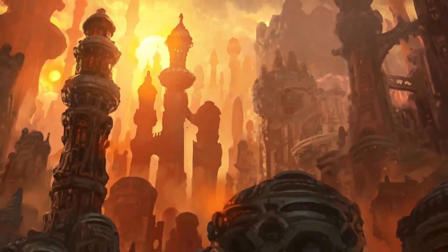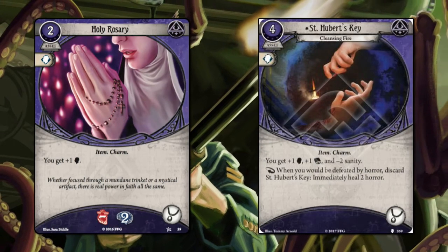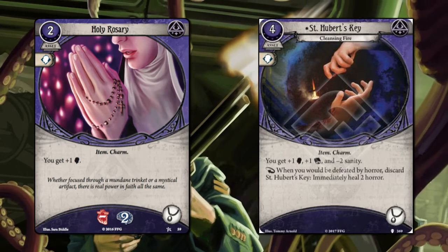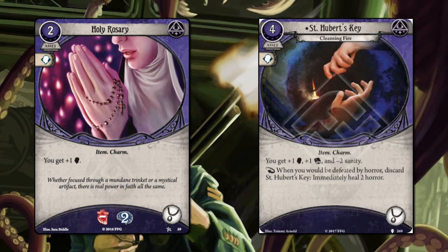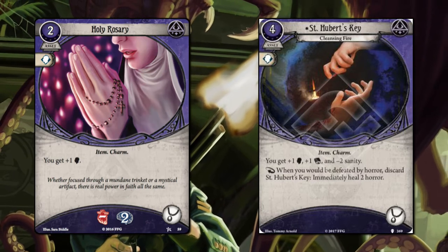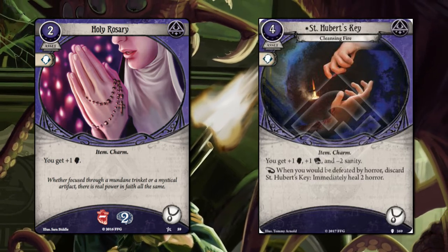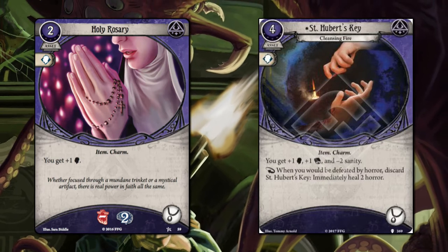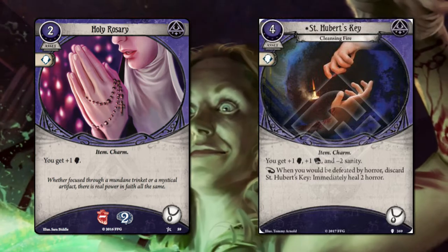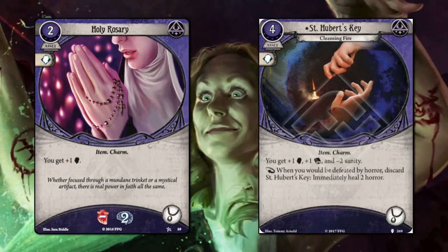We then have a couple of vital accessory choices in Holy Rosary and St. Hubert's Key. FFG prints only so many primary stat buff cards and these are two of the best for Mystics. Holy Rosary is value on a stick — five on standard difficulty is still the baseline you want to aspire to, as we'll be doing a lot of our investigating and fighting using our willpower. St. Hubert's Key gives you less value per result but more for one slot, and gives you some security when you have to investigate with your intellect.